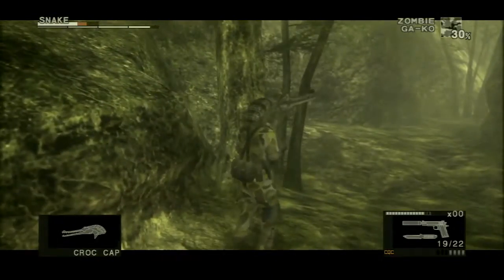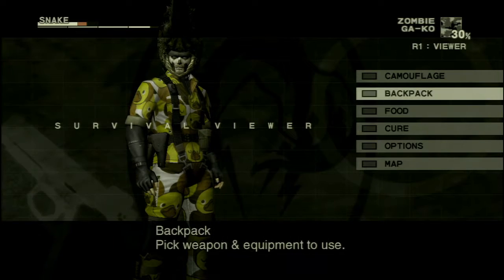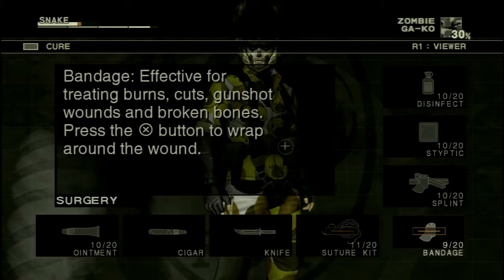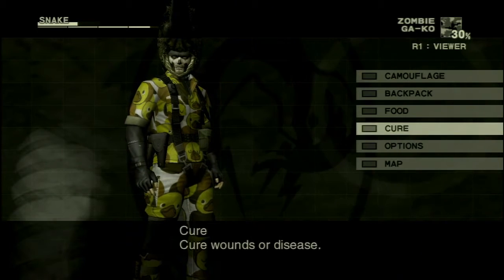So now part of my life bar is red. What that means is that red part of the bar will never regenerate. I have full stamina, which means my health will regenerate over time. But the red part of the bar will not until I go into this menu and fix this deep cut. So let's suture up, throw a bandage on it, some styptic, disinfect. Now the red part is gone and I can fill all the way back up.